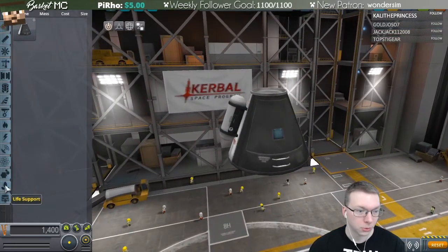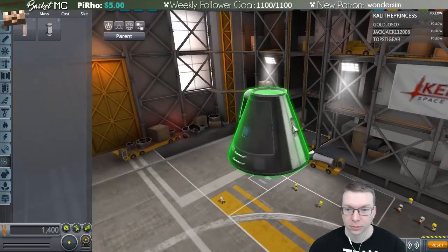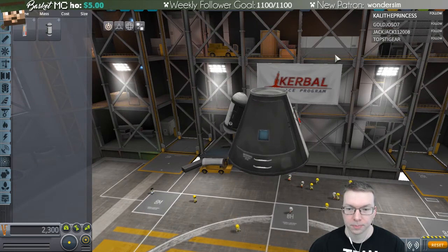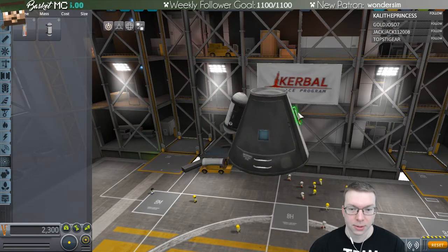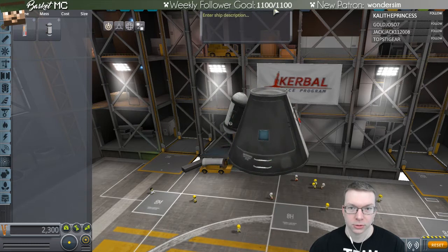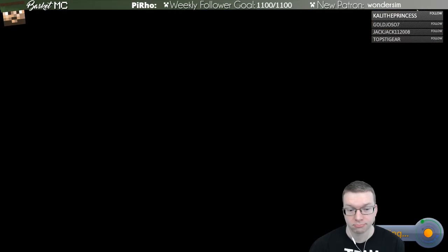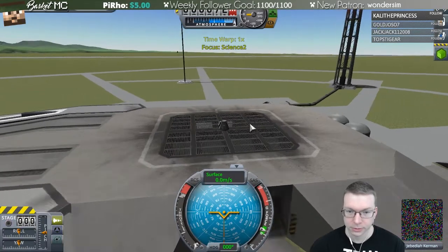Let's do step two — we're going to take the same craft but add a thermometer on the side. We can still do the thermometer experiment without moving anywhere. We'll call this 'Science 2.' We save it and someone's already inside, good.